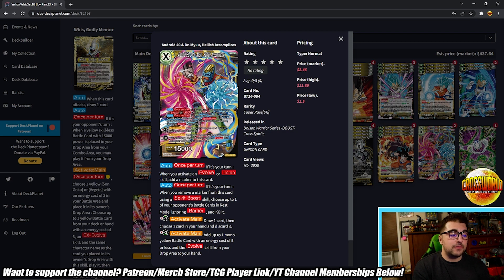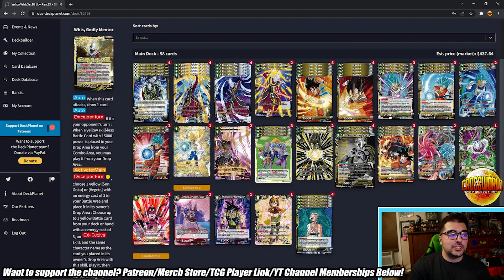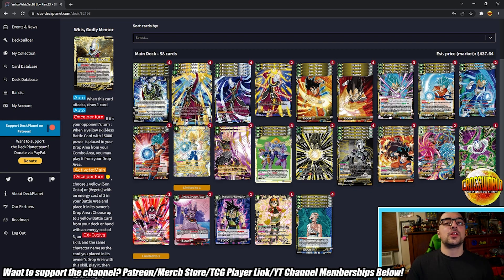Activate main — plus one: draw a card then discard a card. Minus two — activate main: add up to one mono-yellow battle card with energy cost of five or less and the evolve skill from your drop to your hand. Also included is SS4 Vegeta Prideful Transformation, which you can play in a unison-reliant deck, but the space is just nowhere to be found. Maybe if you made some drastic changes — like cutting the extra card engine — you could fit it, but we'll get to that.